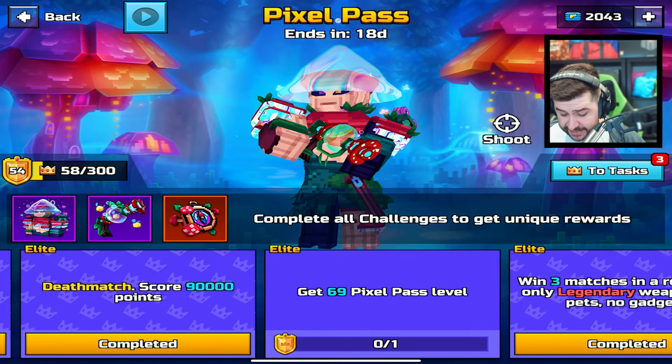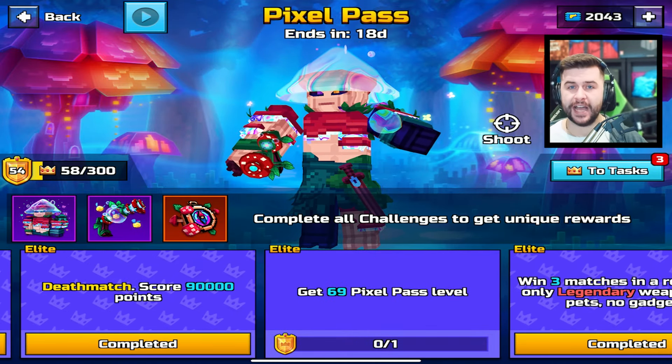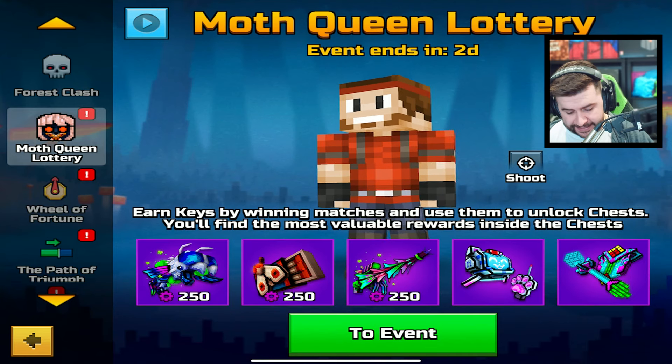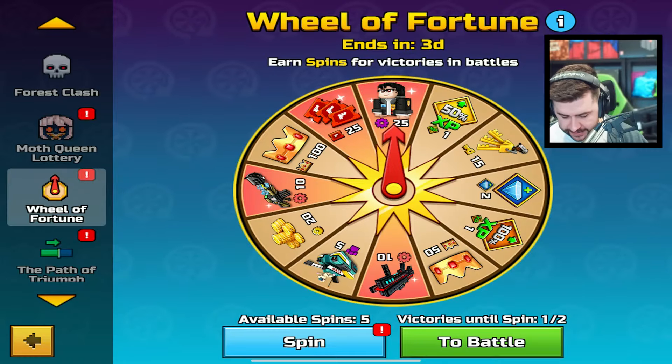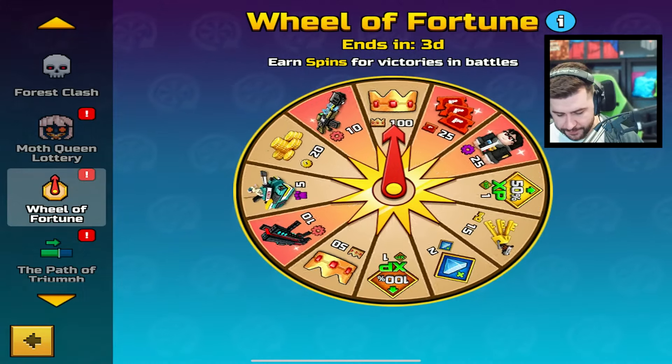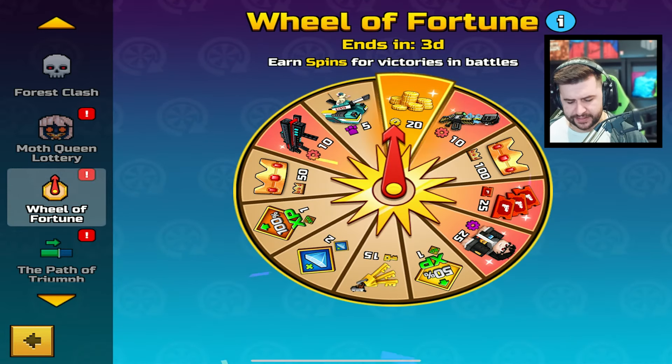At this point all I need to do is get to level 69. While we're in the process of waiting for the pass to tick over to the next set of challenges, I want to go ahead and spin these. I have five spins to do here. I want to see what we're going to get.